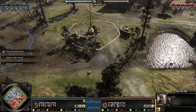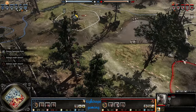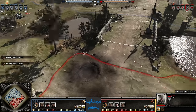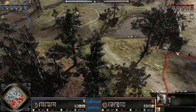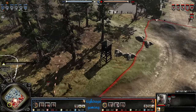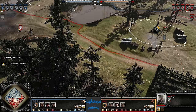Riflemen close in against those Grenz and the Grenz decide to get out — they tried to bleed them on the advance but as soon as they got into close range, knowing they'd probably lose the engagement, they got out of there. Conservative play there from Cruz. Also, if he did stick around it would only really be worthwhile if his sniper was nearby, but his sniper was more over here with line of sight blocked by these trees.